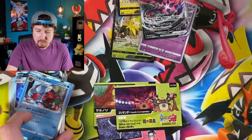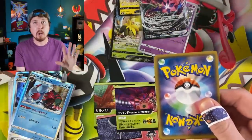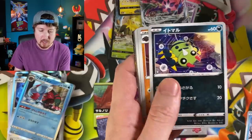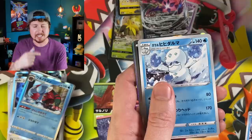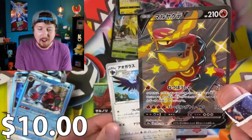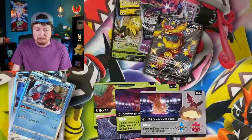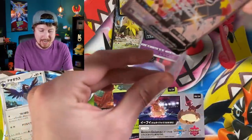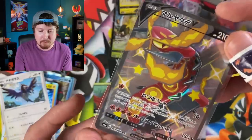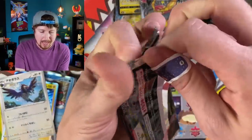There we go — Shiny Scentiscorch! Our first Shiny Full Art V as well. Not bad at all, Breaking Family! We are doing good with the Shinies. Shiny Scentiscorch V — a beautiful card, and it goes well with the Gengar. I'm not complaining at all. I am loving this set.